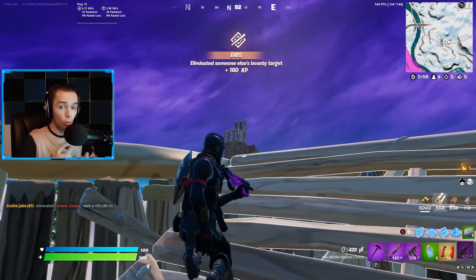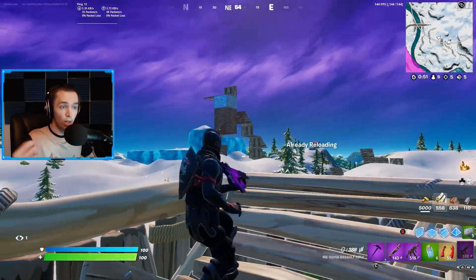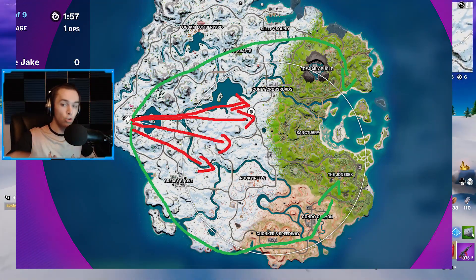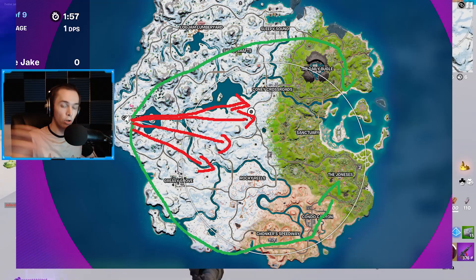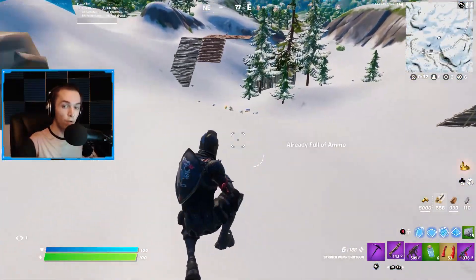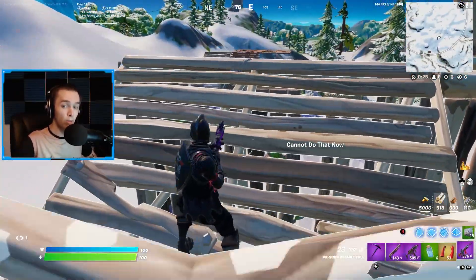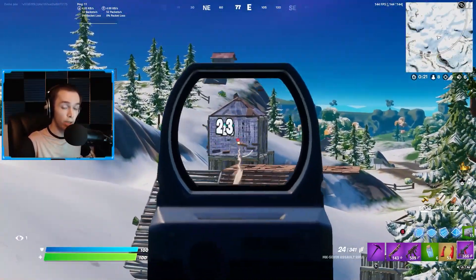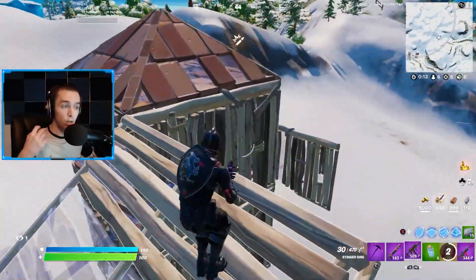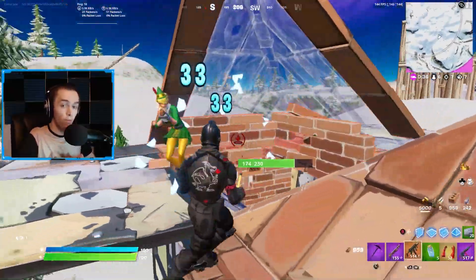For how you want to play the game, you want to rotate dead side — rotate in the direction that gives you the least opposition. If you don't understand what that means: if the zone is on the far right side of the map and you're on the left, you want to play from the far right because most people will be coming from the center. You want to rotate dead side and try your best to avoid fights. Fights go on for a really long time in Chapter 3 because of how ineffective shotguns are, and with Spider-Man web slingers it's really easy for others to third-party you.